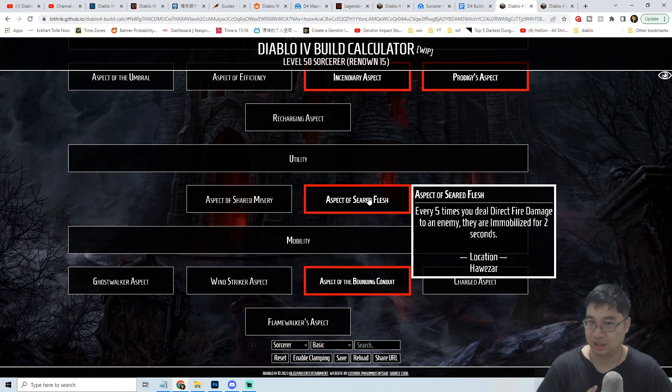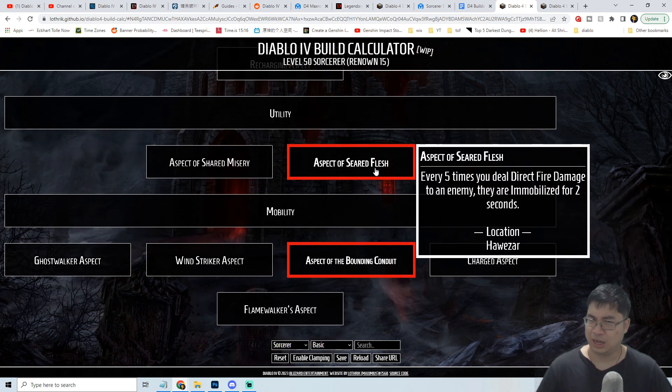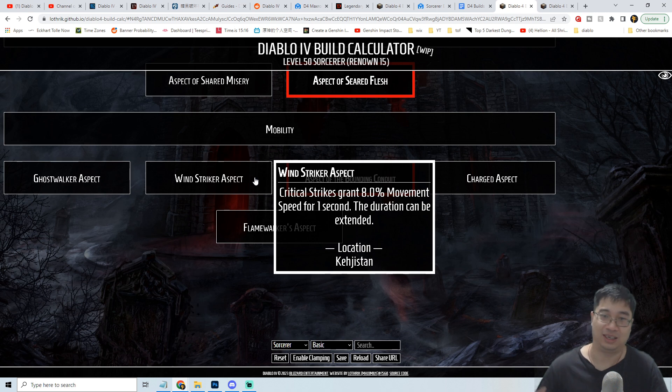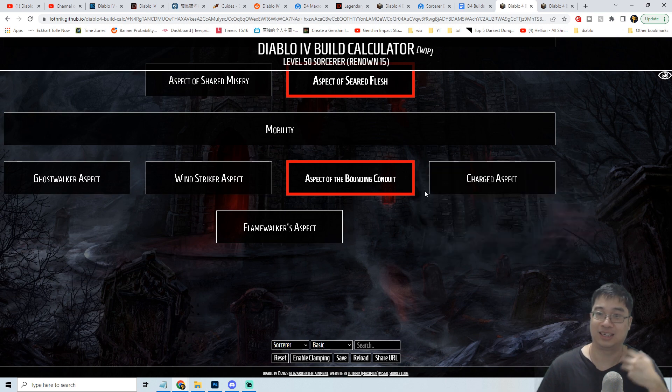For the utility section of the codex we can go with Aspect of Seared Flesh, which immobilizes enemies for two seconds every five instances of direct fire damage dealt — including damage from hydra and meteorite, so those summons can constantly immobilize enemies. For mobility we go with Aspect of Bounding Conduct, which gives movement speed after teleporting. You could alternatively go with the Windstriker Aspect for 8% movement speed on critical strike, but if you're using teleport frequently the bounding conduct option is quite good.